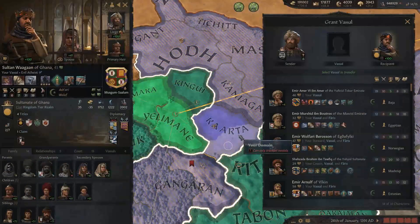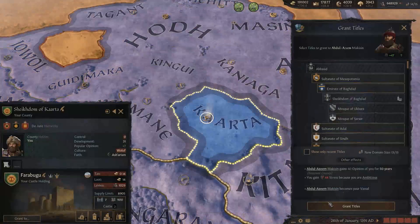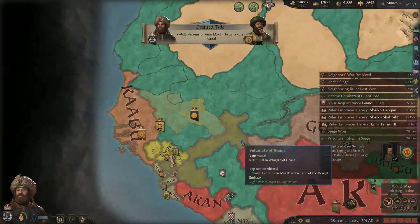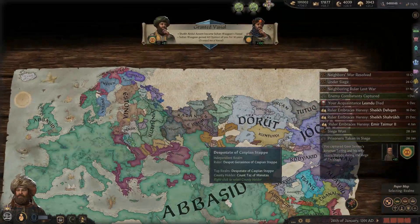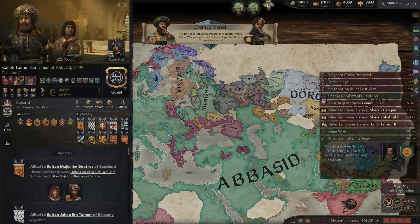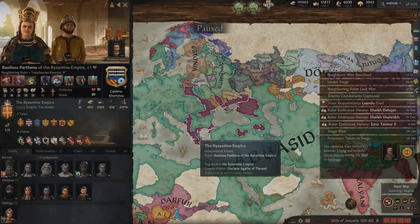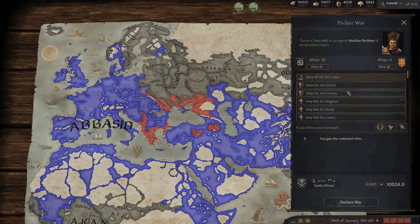You can have this vassal - it's right next to you. We are very close to just having pretty much everything. How long until our truce with the Byzantines is over? It is over! Seize all de jure lands - no, that wouldn't get us much. Okay, holy war for duchy.